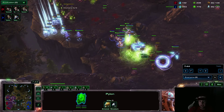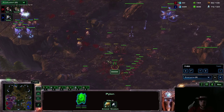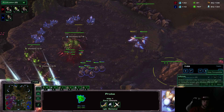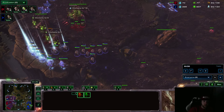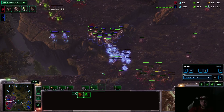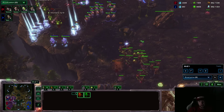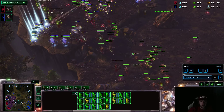At this point, Scarlet only has Hydra, Ling, and Bane. Is she going to hold? There's no way — she's not going to hold. Stork still, kind of idiotically, has not taken that fourth. He's had the minerals to do it — it would have been such an advantage, because even if this somehow fails, he's going to win anyway. Scarlet did not have the drone economy or the infrastructure needed to deal with this all-in. Stork's proxy really caught her off guard, and he's going to continue to warp in these Adepts, which pretty much shit on every single unit Scarlet has right now.